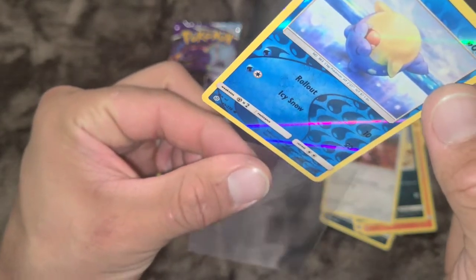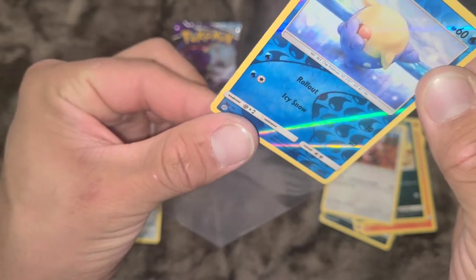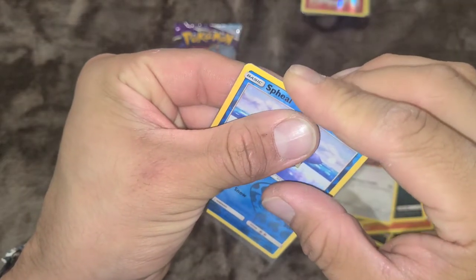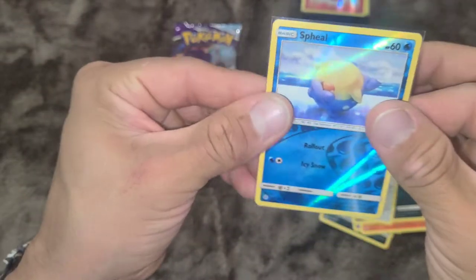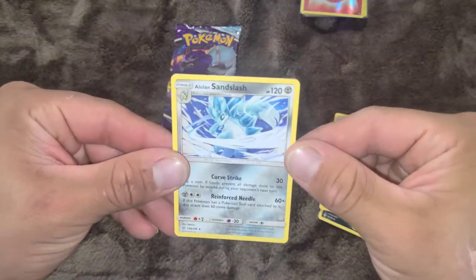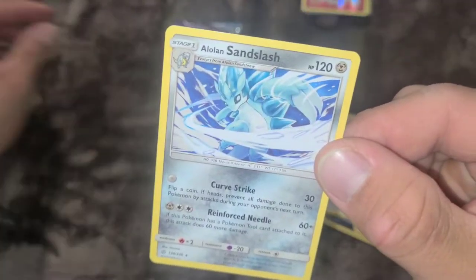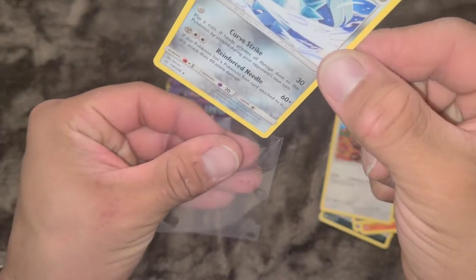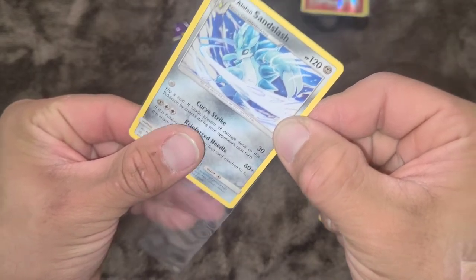Nice — might send this card to get graded. Awesome! And now my Alolan Sandslash — I'm a huge fan. I can't believe Alolan Sandslash got the ice metal type. Awesome.